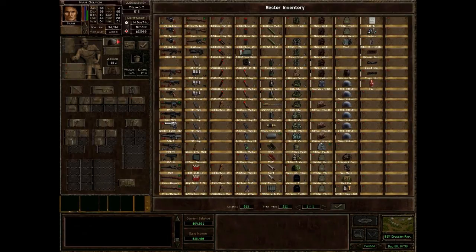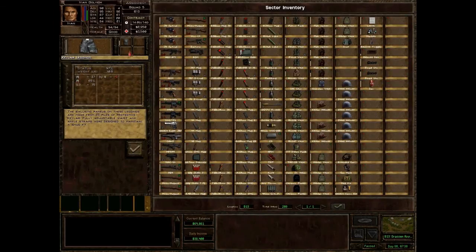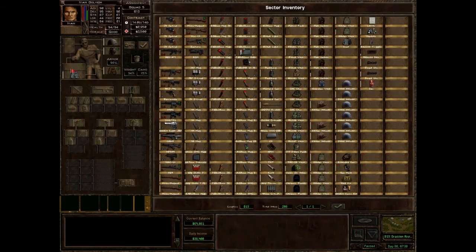Spectra helmet, and Spectra vest along with Stralic plating of course. 97% armor. What would we get if we give you some knee pads, I wonder? 98% armor.